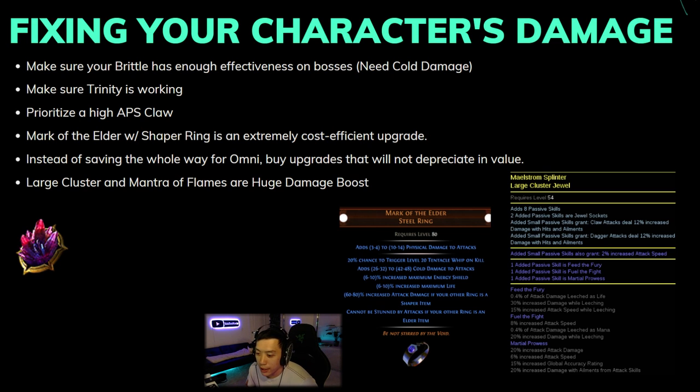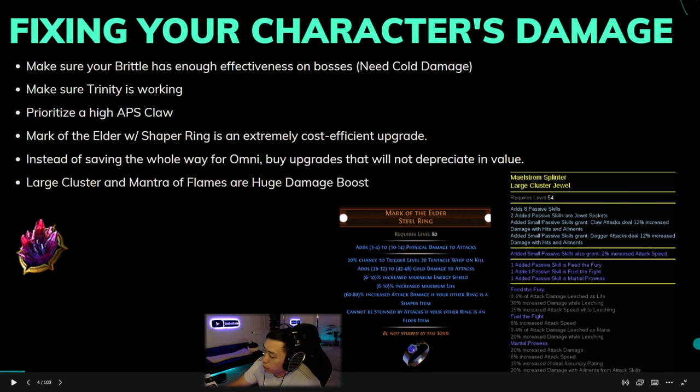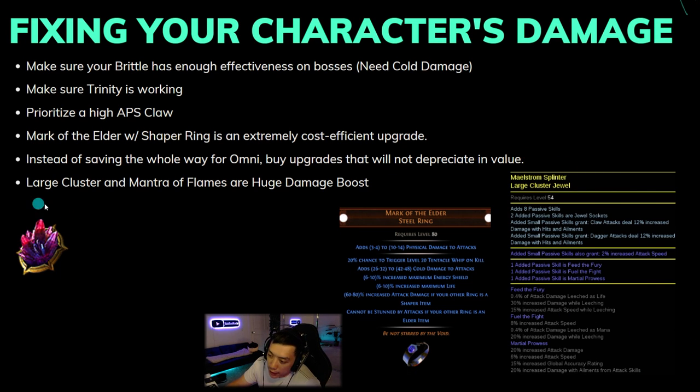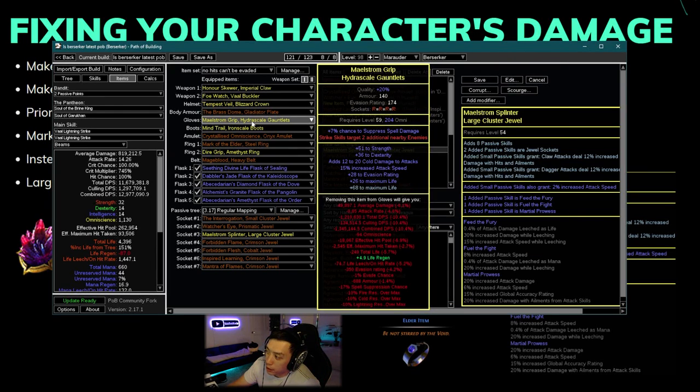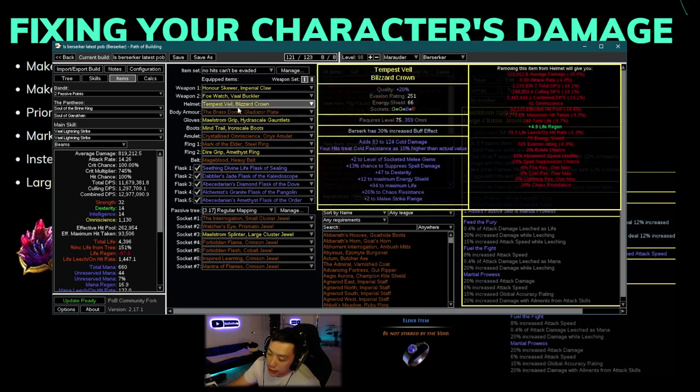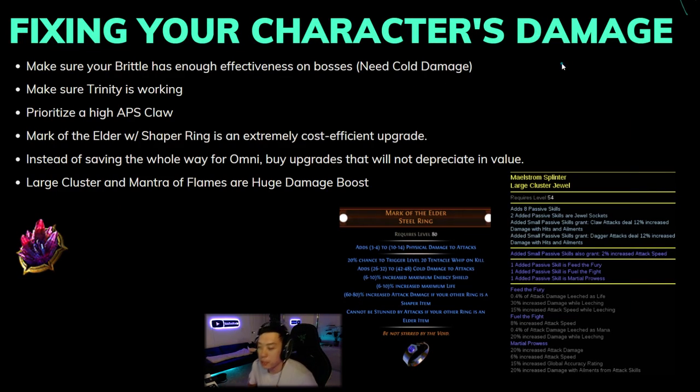A lot of people ask how to afford an Omni on this build. Instead of just saving for the amulet, the best thing is to buy incremental upgrades, and if you really want the Omni then sell off those incremental upgrades and buy it outright. You want to buy items that will hold their price: interrogation-level jewels, large clusters, and rings stay around the same price. Claws depreciate a little. Strike gloves, Blizzard Crown, and six-link Brass Dome you can always sell back. If you don't buy any upgrades along the way, you'll actually farm slower than if you had bought some upgrades.